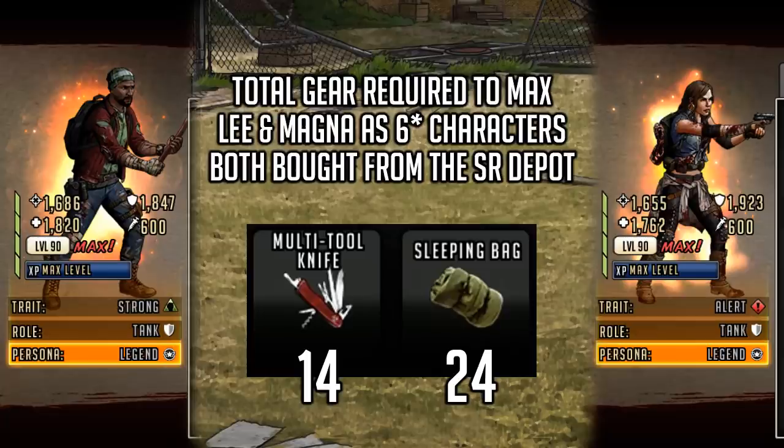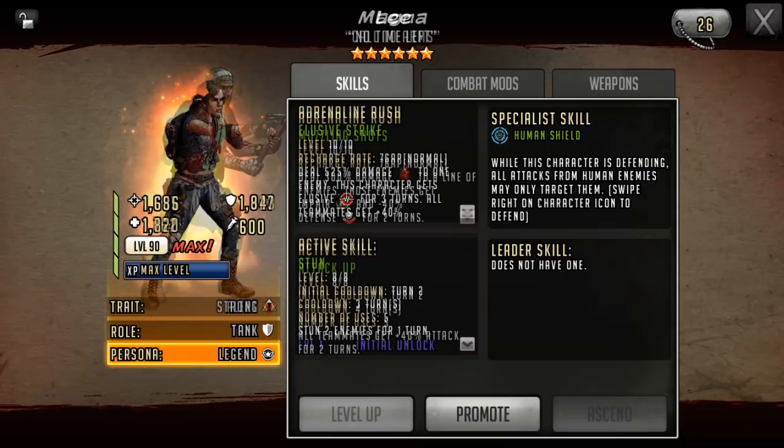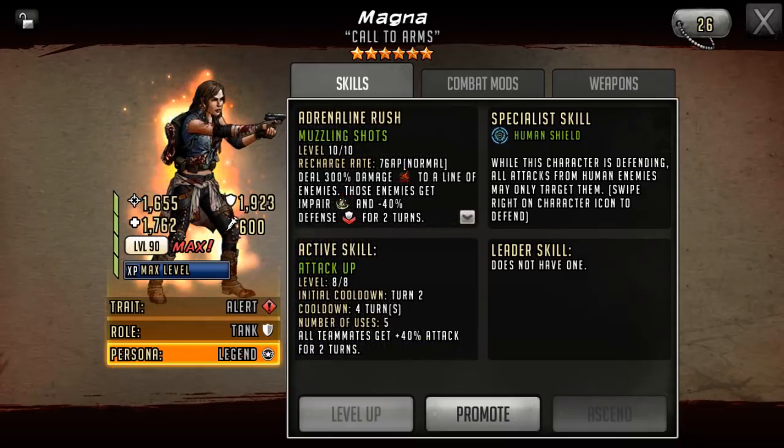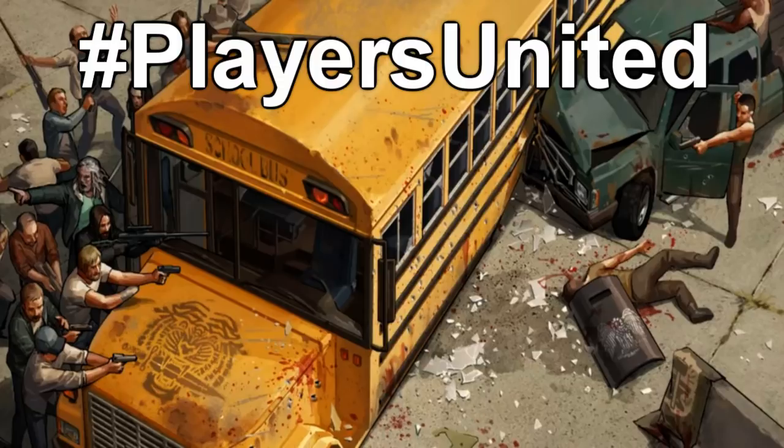Both characters will be available in the SR depot as six stars — they'll be expensive since they're straight-up six star claims, but most people will have markers saved up. If you have either character maxed as a five star you can instantly ascend them in the ascendance tower, but you'll still need the special gear from the SR depot. I'd probably ascend both — legacy ascendables are few and far between and it's always nice to have them even if they're not raid ready. If you're low on tokens, Magna is useful in certain attack teams for her defense-down rush paired with a stun gun. Thank you very much for tuning in — keep on surviving!